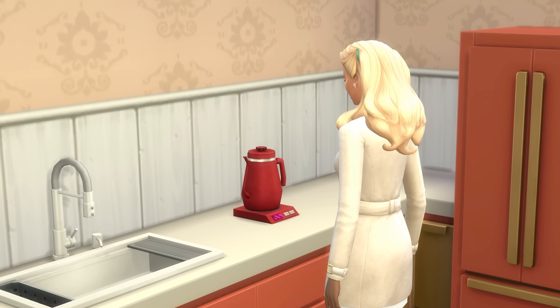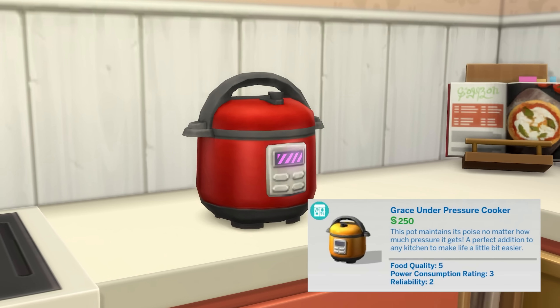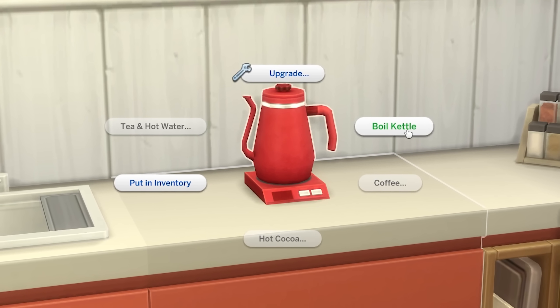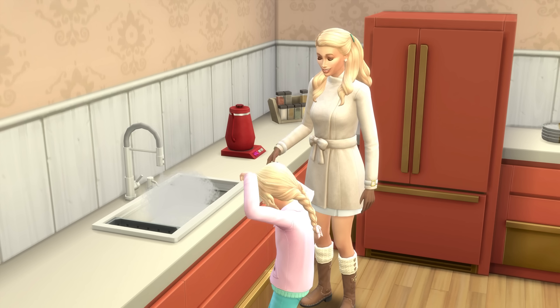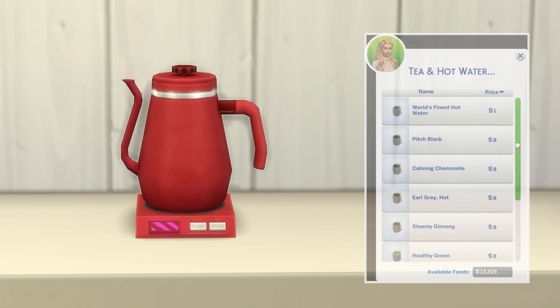First up is a small group of standout appliances, being the electric kettles and the pressure cooker. The electric kettles are a big step up from similar appliances. For example, while the tea brewer only makes a wide range of tea and coffee machines only make a standard coffee, sims can use the electric kettle to first boil water and then create a huge range of drinks.